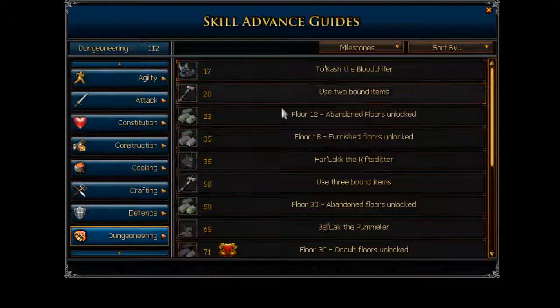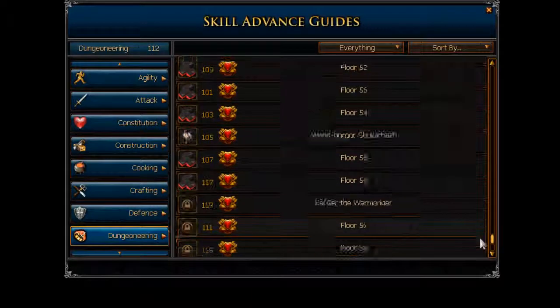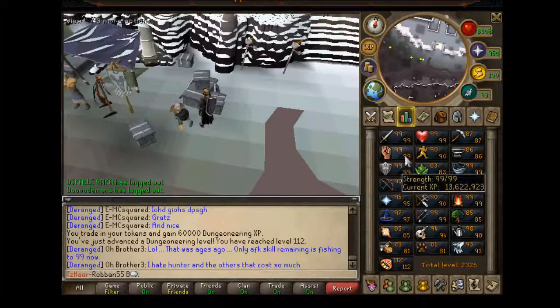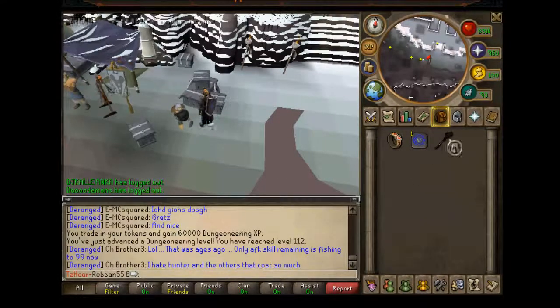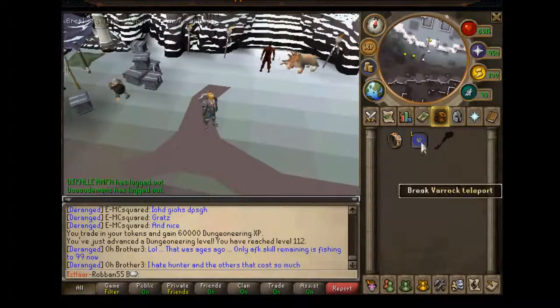Let's see if it brings us anything. No. It's at 1 and 13 and then the floors on the left, and of course the five bound items, which would be nice. I will see if I can get myself a primal helm.